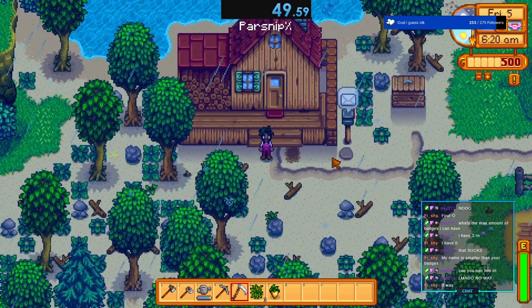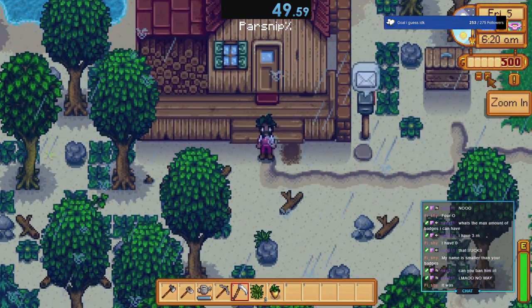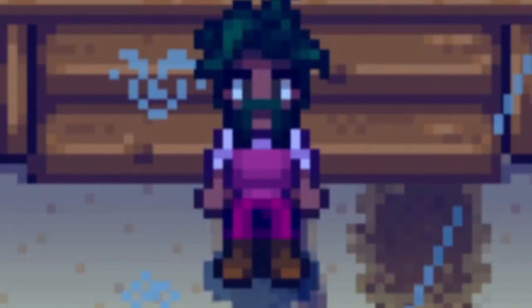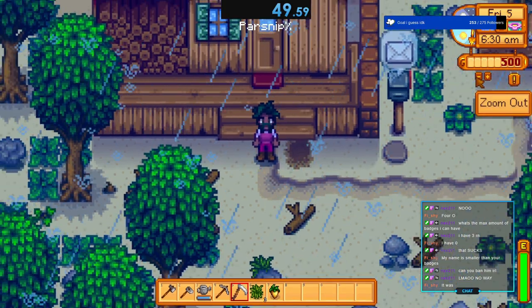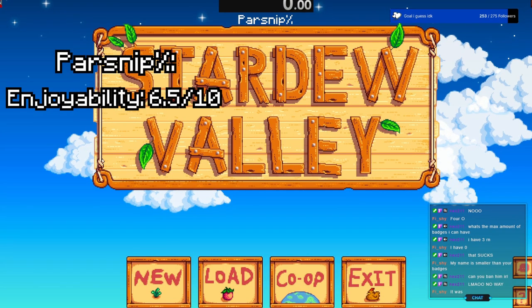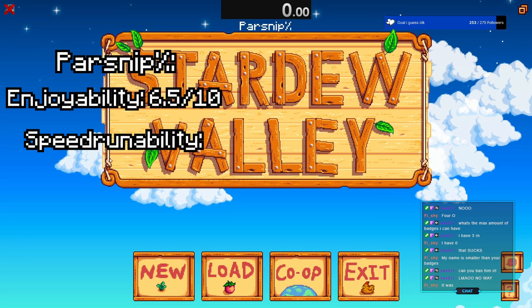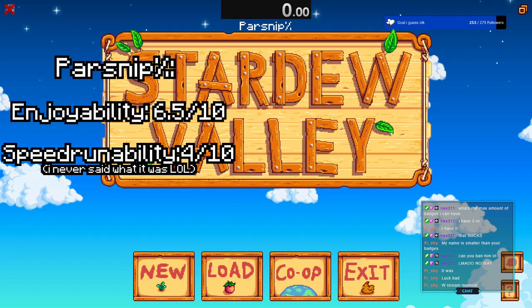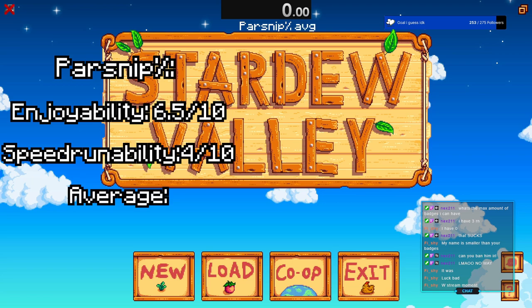So parsnip percent enjoyability was about a 6 out of 10, because it's fast. Speedrun ability — getting your parsnips down as quick as possible is nice. My luck was kind of bad, unfortunately. I'm gonna give parsnip percent an average of 5 out of 10. It's decent.